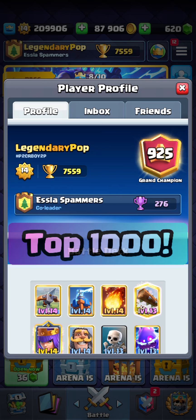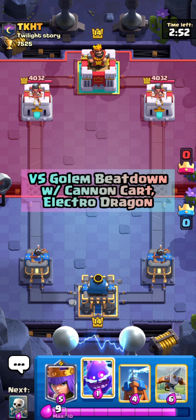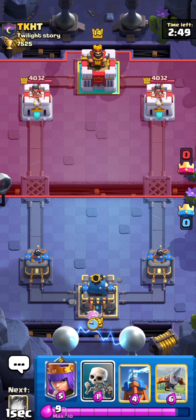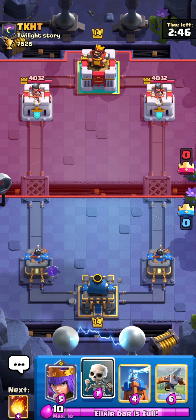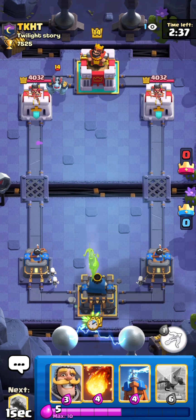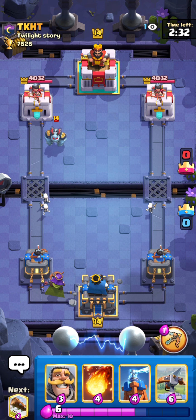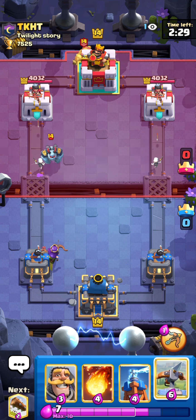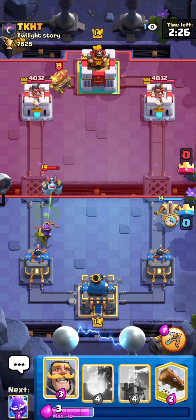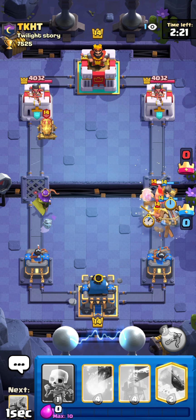We find the next match right away against TKHT from Twilight Story. Her E-Spirit is unfortunately not maxed, which means we can't exactly play it at the bridge to get chip. He actually thought it was maxed just now, so he plays a Mega Minion into it. As you can see, we don't give the King Activation up. He goes for a Cannon Cart. I think we are going to X-Bow, simply because Archer Queen is going to be able to fully take care of this Cannon Cart on the left side. We're just going to use her ability here, and we get a really nice connection as well.